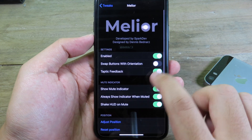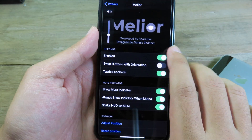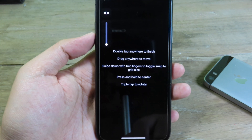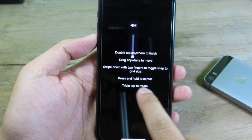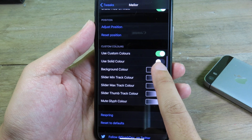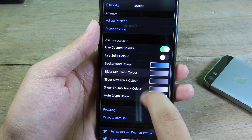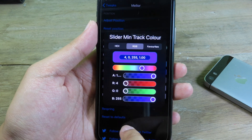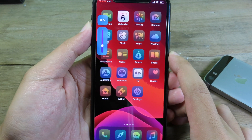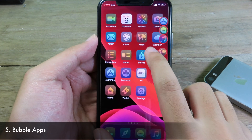If you don't like the default volume style, you can install Millio. This tweak gives you a new volume style — when you use your volume buttons you can see a bar with a new style. You can also adjust the position and use custom colors. I'll select a background color and also set the slider drag color, then respring. After respringing, take a look at the new volume HUD.